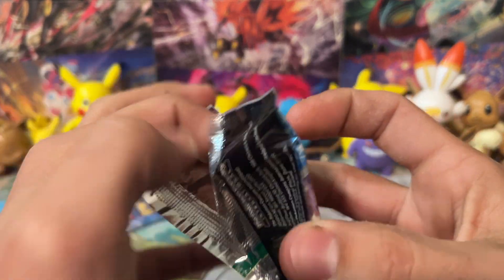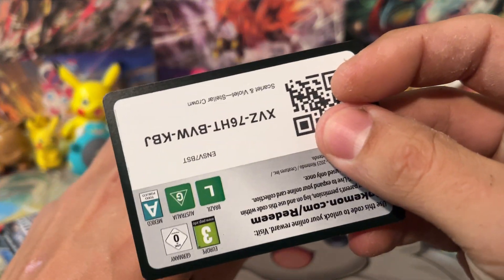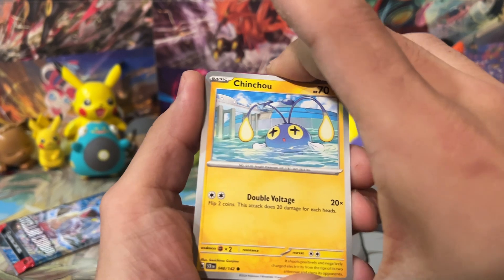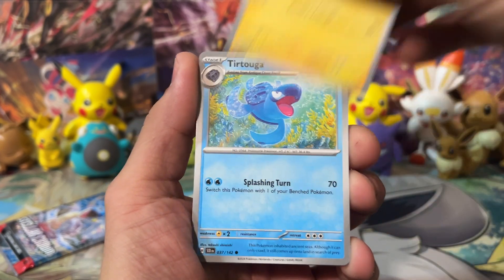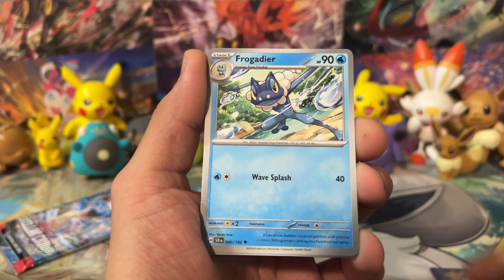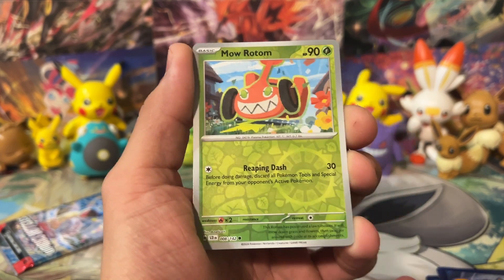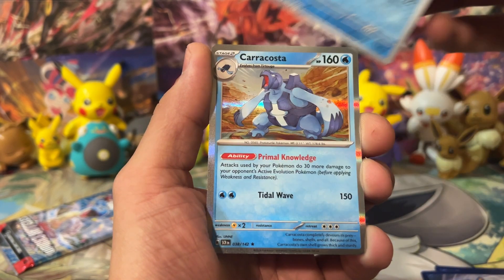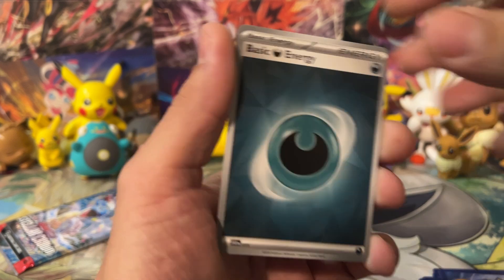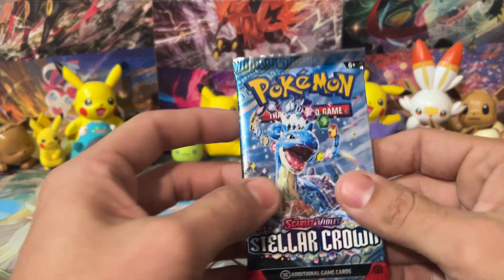Let's dig into our next pack - we got Cinderace on the pack art. Cinderace, including all of the Gen 8 starters, are now available in Pokemon Go. If you guys have been playing for the past few days, they are in Pokemon Go now. You can catch them and evolve them up to their final evolutionary forms, which is really cool. It's the first time for the Gen 8 starters in Pokemon Go, even though we already got the Gen 9 starters in Pokemon Go - kind of weird. We got a Morpeko, Azumarill, and another Caracosta. We're not doing great with these Stellar Crown packs, but if we get all the bad luck out of the way with Stellar Crown and put all the good luck into Lost Origin, I might be happier about that.